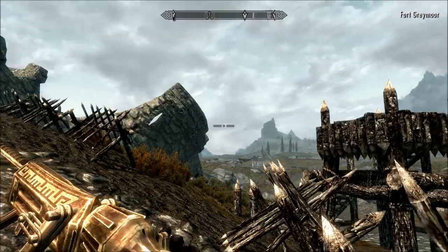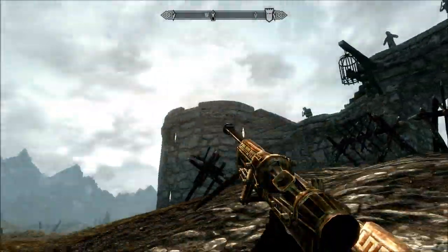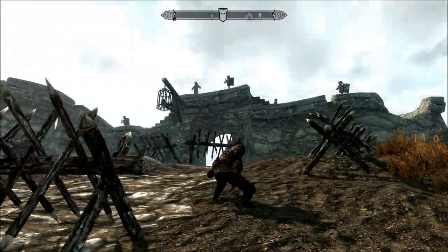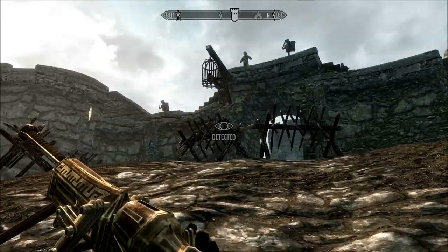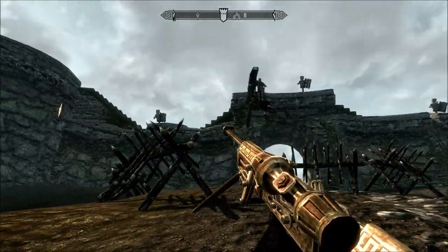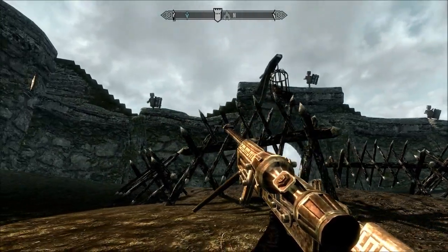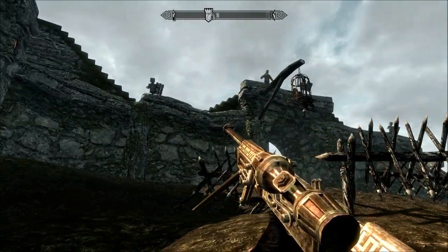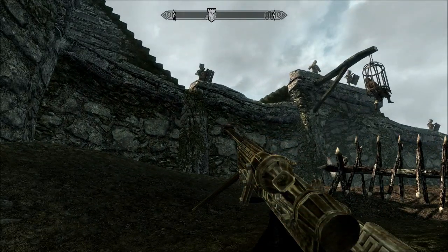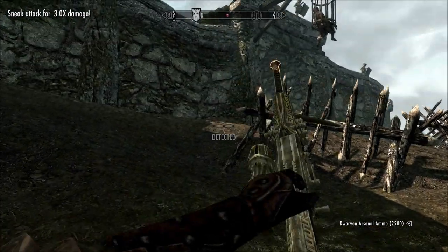Alright, so we're going to find our first target. It's a bit strange, the weapon design — it's very Dwarven looking, it's a Dwarven weapon of course. We're going to attack the first target as soon as she comes in the line of sight. Okay, there she is. And she's down.